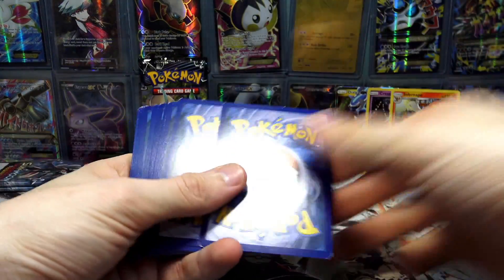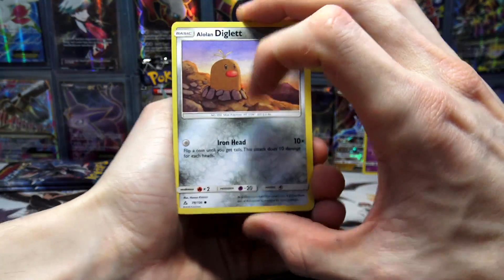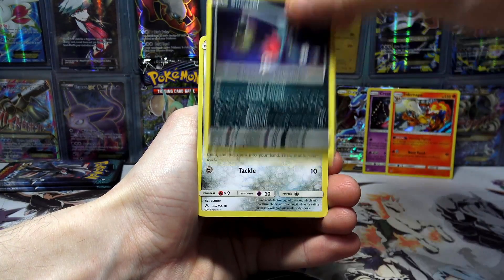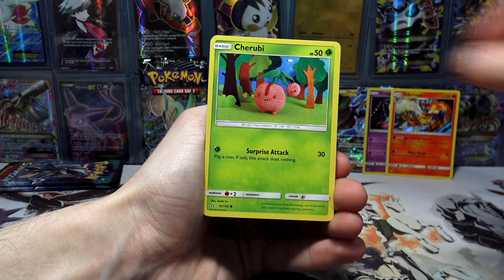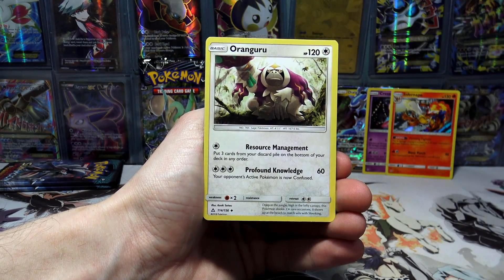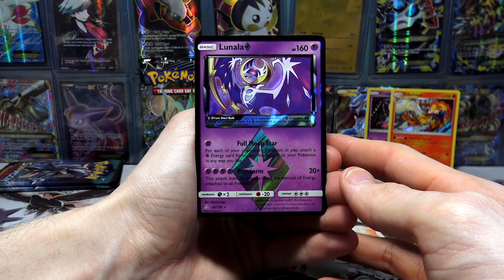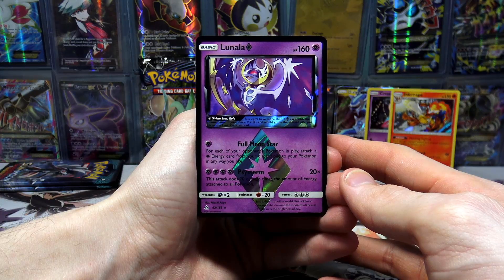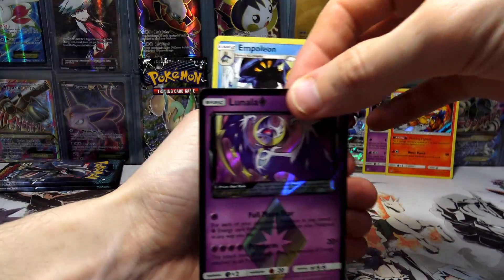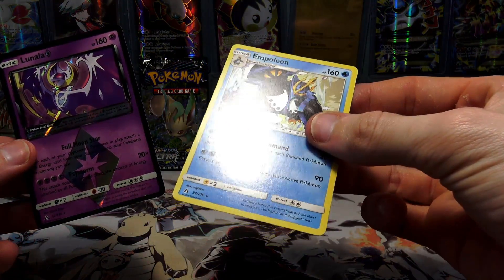Here we go, let's see what this pack has to offer. We have a Diglett with Iron Head — with a free attack cost as well, didn't even notice that. We've got a Bonsly, a Fighting Energy, Pokemon Fan Club, a Cranidos, a Kangaskhan, a Lunala Prism Star — not bad at all! 160 HP with Full Moon Star and Psystorm. And an Empoleon Regular Rare. I thought that was Holo for a second, but it's definitely not.